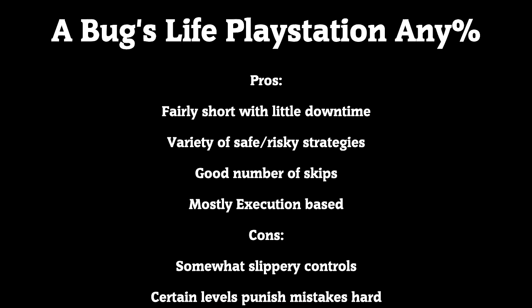A Bug's Life is a run that can challenge newcomers and veterans to platform games. It is fairly simple, but can get quickly technical as you learn more about the game. While this is intended to be a puzzle platformer, we can do some skips to get around many of the puzzle solutions intended by the game. The big issues with this run are the somewhat slippery controls as you control Flick, and certain levels can punish mistakes very hard, particularly level 14.